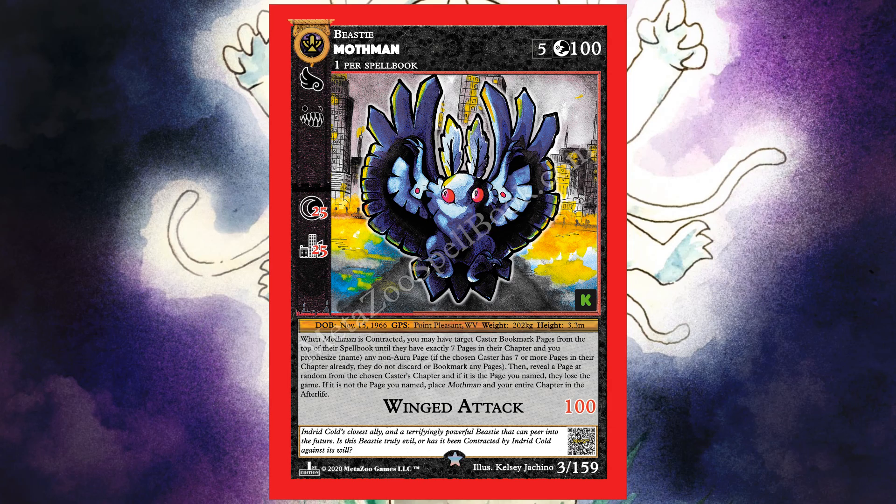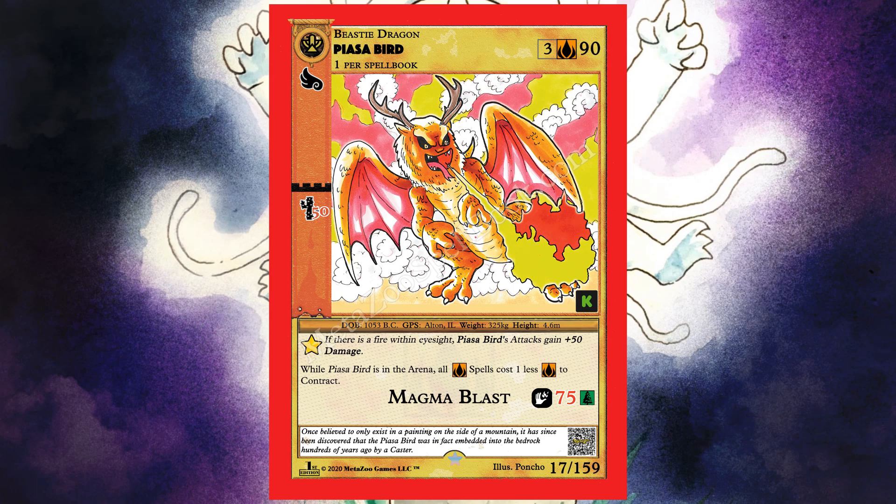Next is the Piazza Bird — I think it's really underrated. Only one per deck, it's a dragon, costs three to play, and has 90 health. It has flying. In a desert it does an additional 50 damage, and if there is a fire within eyesight, its attack gains an additional 50 damage — so it can do 175 damage in a desert with a fire. While Piazza Bird is in the arena, all fire spells cost one less to play for everyone. Its Magma Blast attack does 75 damage and causes burn with bonus damage to forest beasties.